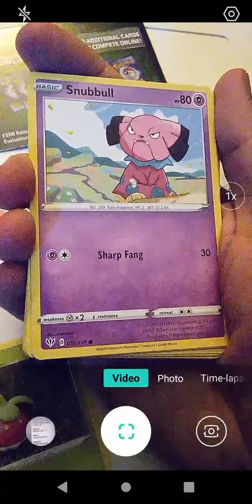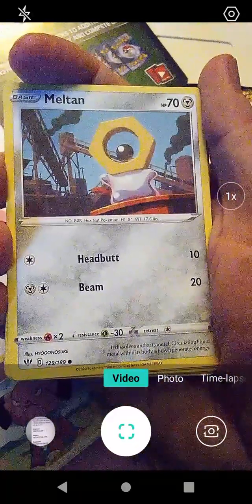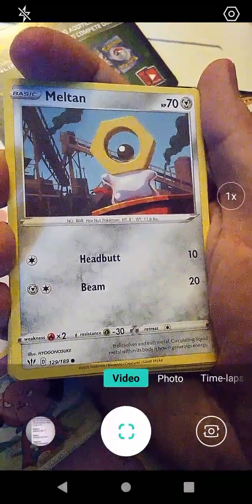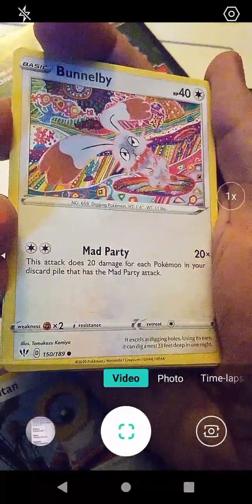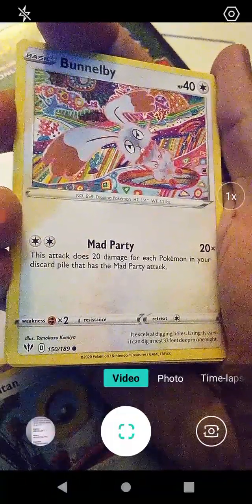I do like that — Snubble is a cute Pokemon. We have Meltan with Headbutt and Beam. I think it kind of makes sense because it is made of metal and beams are made of metal, if you were talking about steel beams or something. We have Bunnelby with Mad Party. I wonder if that's an Alice in Wonderland reference — you know, the March Hare.